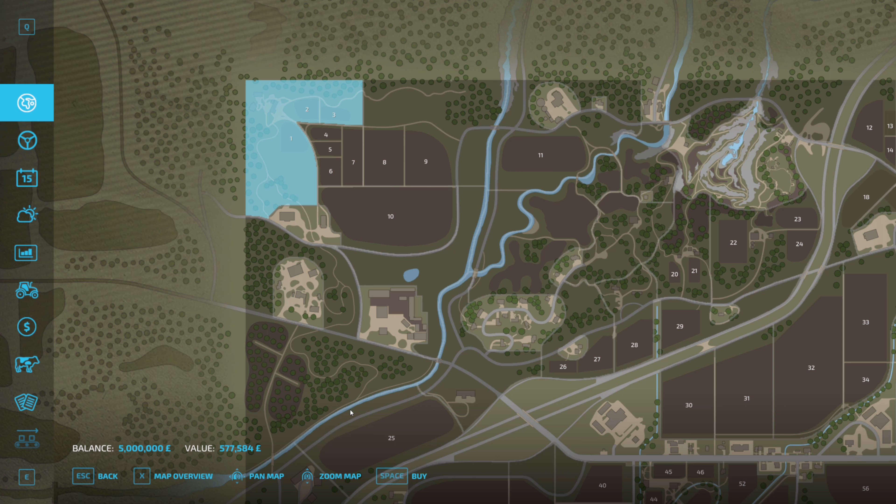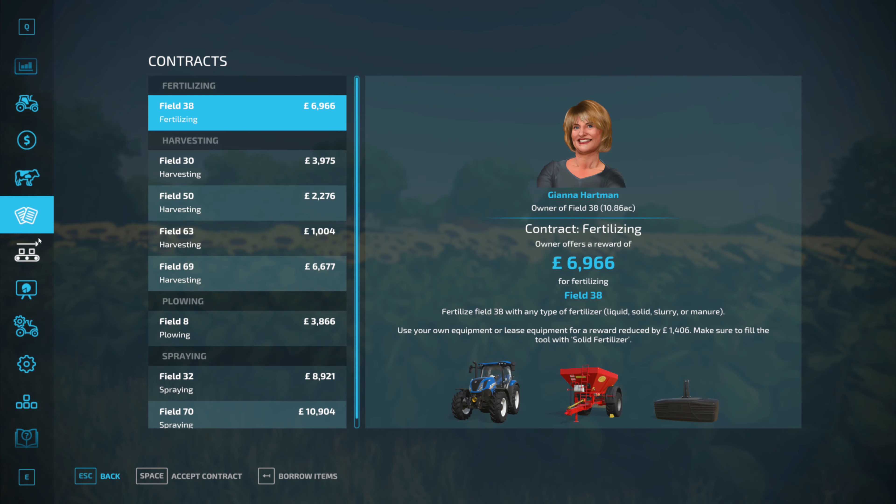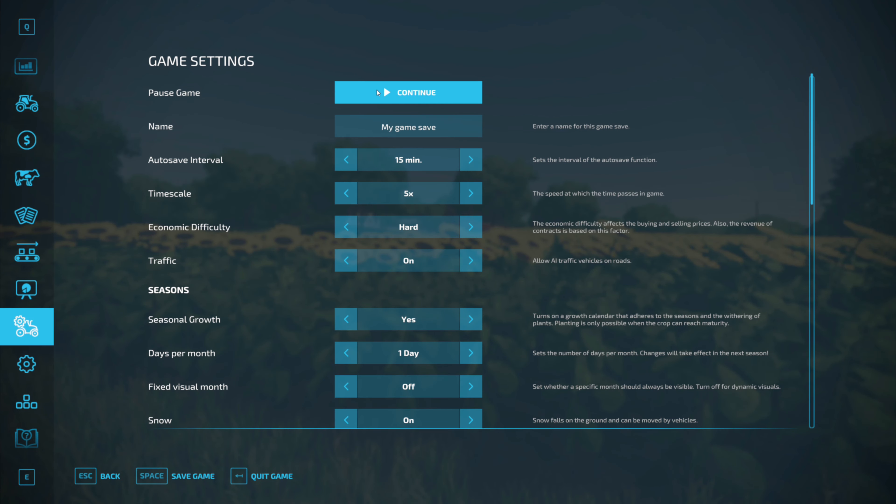So we've got this field over here — field number one looks beautiful with some sunflowers in it. They're growing. Now I've noticed at the top here that the game is running at five times speed, so I'm going to try and pause it just so that our crops don't turn bad while we're buying machinery and setting up the farm. I've changed the game to real time, so the sunflowers are growing, fertilized 100% — that's wonderful.